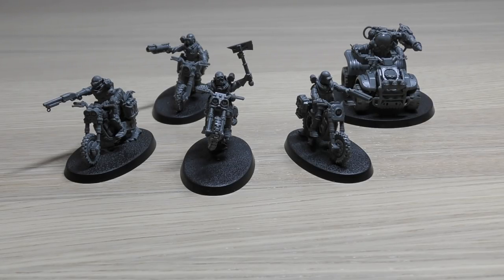Shotguns are free. Auto pistols are free. The heavy stubber and the mining laser you will have to pay for. Improvised weapons are free. Power picks you're going to have to pay 9 points for. Blasting charges are free too. The unit contains 1 Atalan Leader and 3 Atalan Jackals. It can include 4 additional Atalan Jackals for a power rating of plus 3, or 8 additional Atalan Jackals for a power rating of plus 6. For every 4 Atalan Jackals and/or Atalan Leaders in the unit, it can include 1 Atalan Wolf Quad for a power rating of plus 2 per model.